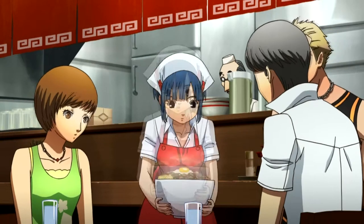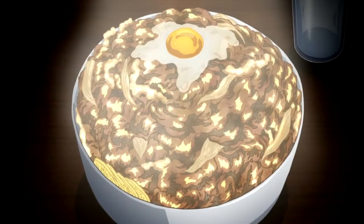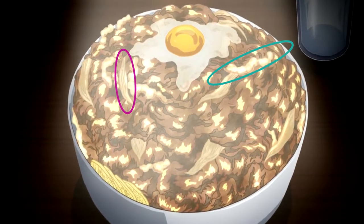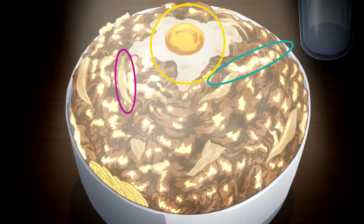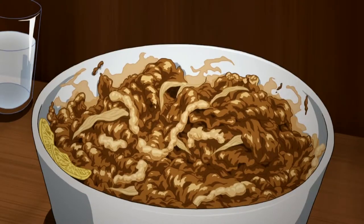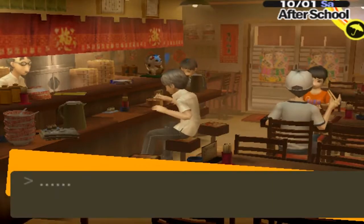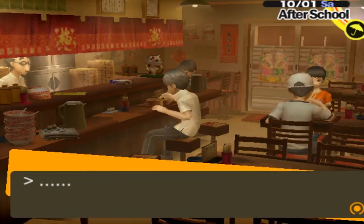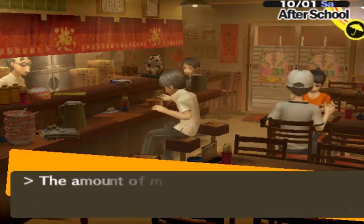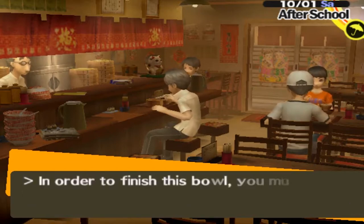From the anime, we see there's not a whole lot going on in terms of variety of food inside the bowl. We see beef, some squiggly stuff, some other slightly different looking squiggly stuff, and an egg. And pineapple. From both the game and anime, we know there is rice at the bottom of the bowl, but before you can get it, there is enough beef to completely drive you insane and send your mind hurtling into the meat dimension. Aside from that, no greens or anything — this is all about the meat.